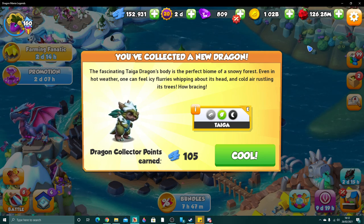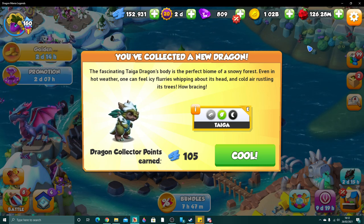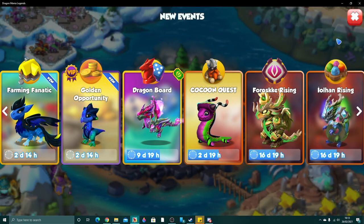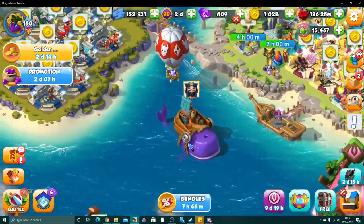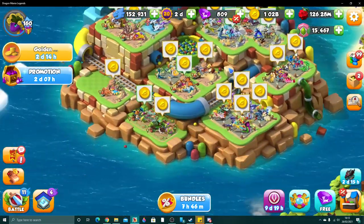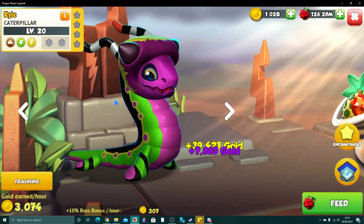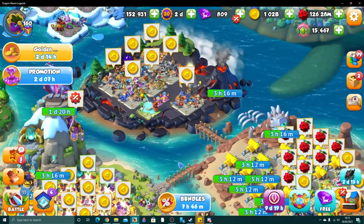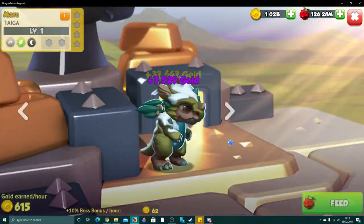The tiger dragon's description reads: 'The fascinating tiger dragon's body is the perfect biome of a snowy forest. Even in hot weather one can feel icy flurries whipping about its head and cold air rustling its trees — how bracing.' Going back to the caterpillar dragon: 'The caterpillar dragon likes to gobble up all the fruit when no one is looking. If the other dragons get angry, it will run to its best friend the ant dragon for protection.' I did not know caterpillar and ant were basically best buds!